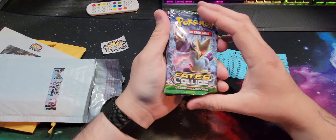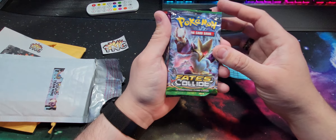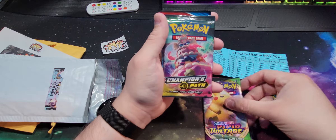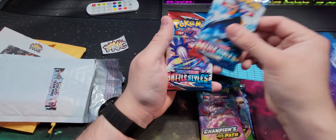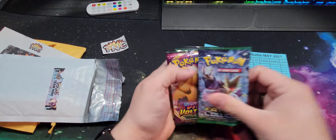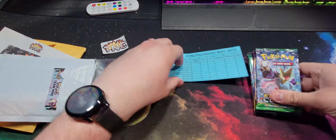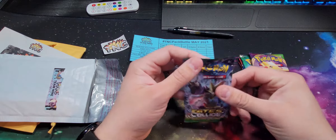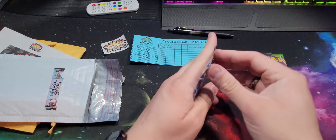For this month you get an XY Fates Collide, a Vivid Voltage, a Champion's Path — that's nice — a Battle Styles, and another Battle Styles. Let's put these right here. It's a pin and a scorecard right there.